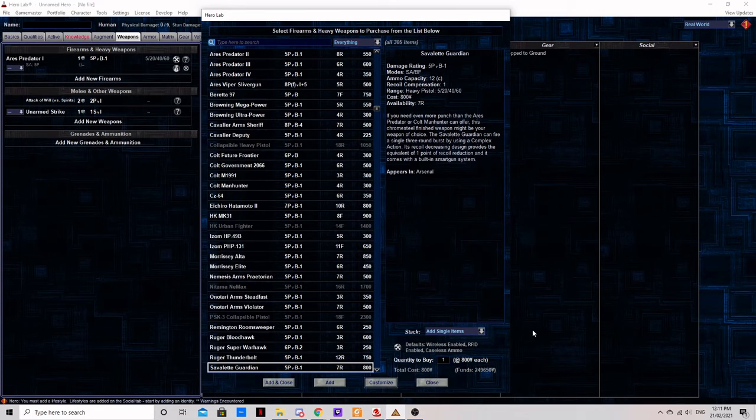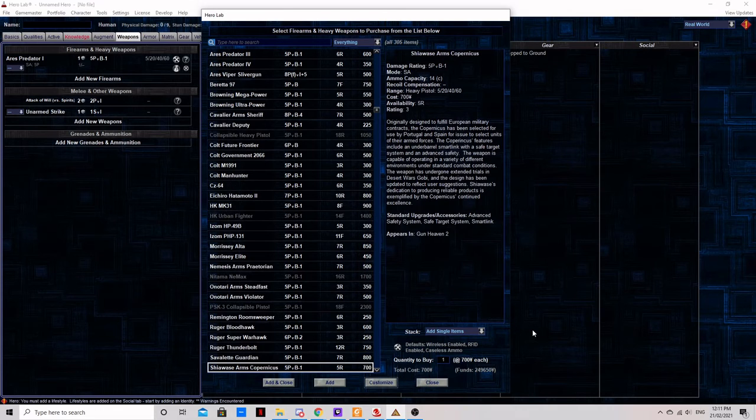Don't forget that since it is technically burst-fire capable, it can be easily modded to fire full auto if you want to get rid of all your bullets as fast as possible. The Shiawazi Arms Copernicus: another gun with the Browning Mega Power electronics array, marginally less ammunition, and a higher price tag. Not a bad gun, but the Browning does the same thing for less money.